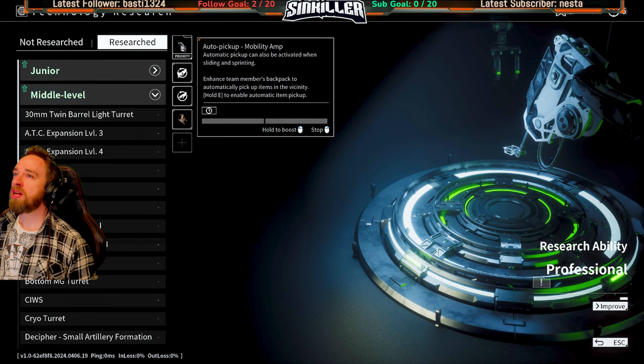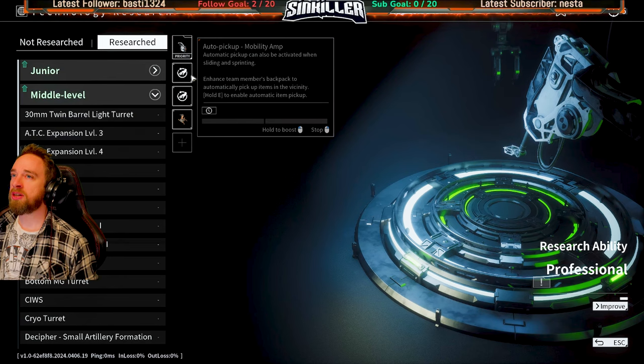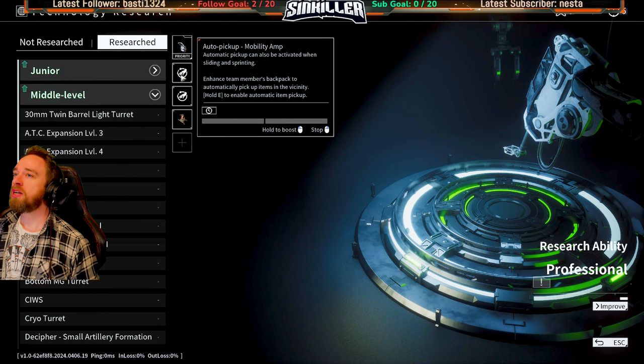They've got this auto pickup which came out a couple days ago. It enables your team member's backpack to automatically pick up items in the vicinity. My assumption is it applies to your mule or similar things. There's also the auto pickup output amp for when you have an empty hand - significantly increases the speed of automatic pickup.